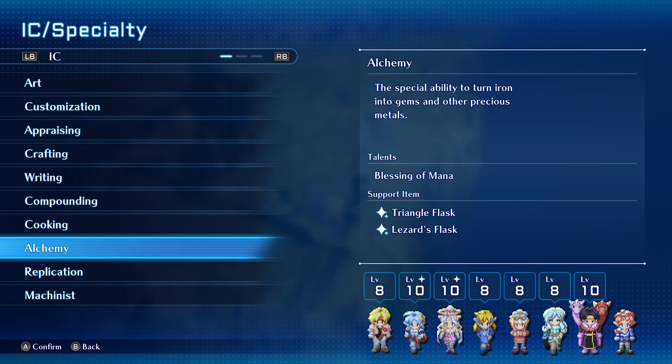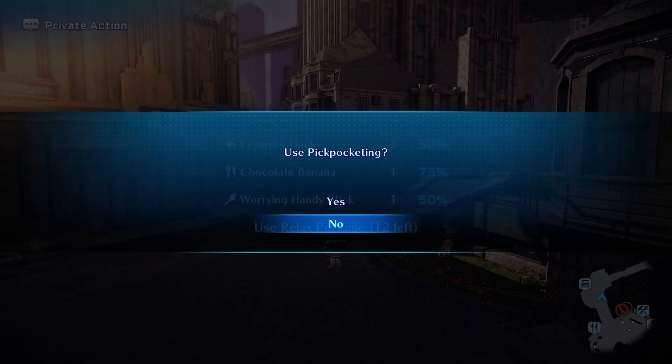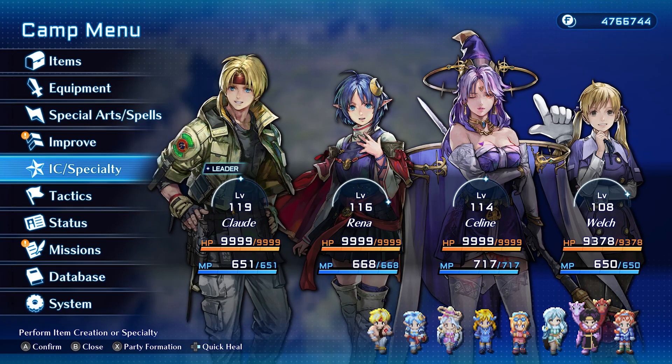To get the Lizard's Flask, I actually stole it from Welch. Once you first reach Centropolis, you go into PA mode, find Welch at the top of the stairs, and just pickpocket her to get it. Simple. And that's it for the setup — but can we make it even better?